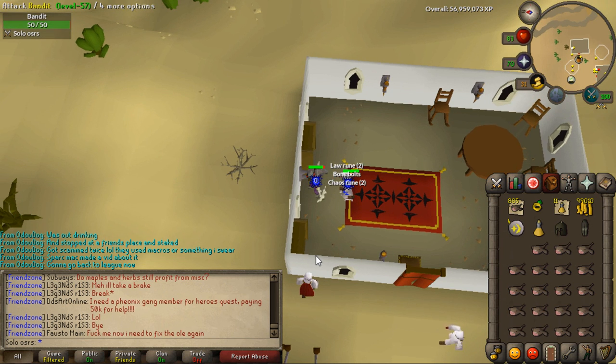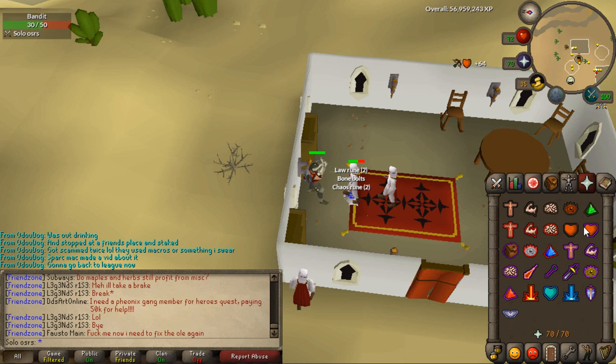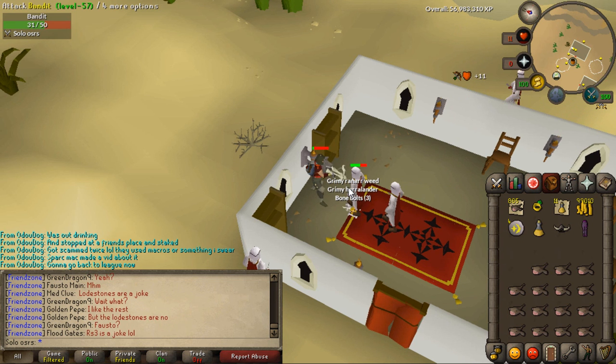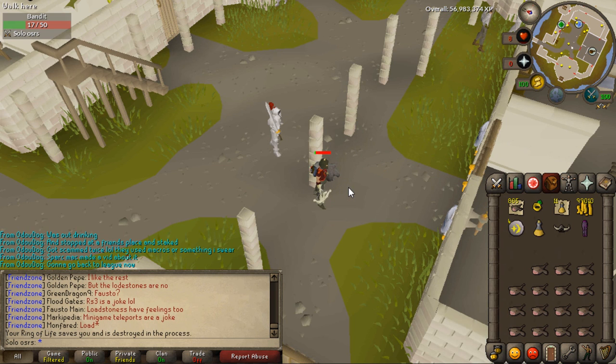I usually get 500,000 experience a day. One tip: if you have to go away somewhere — sometimes I have to go buy food — I leave for about half an hour. You can actually stay in here for half an hour without logging out and still get the experience. What I do is take a super defense potion, drink it before I go, equip a barrows helmet and barrows legs for more defense, eat up to full, and leave. The first time I lasted 29 minutes, the second time 44 minutes before my account logged off.